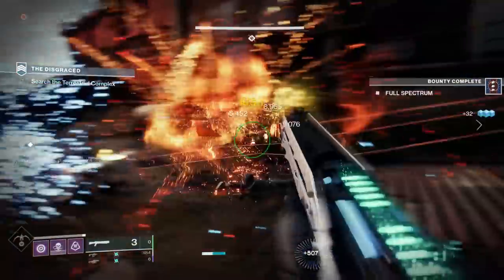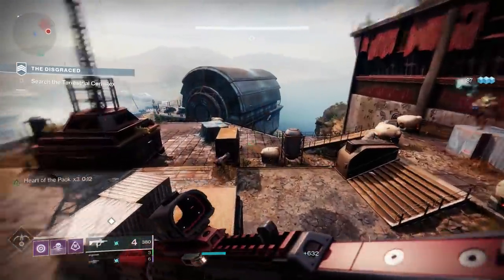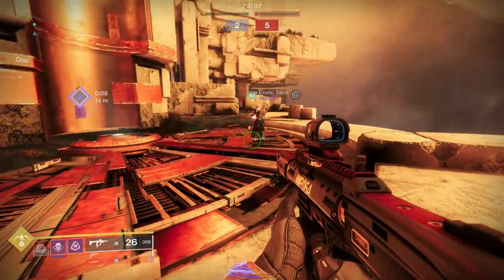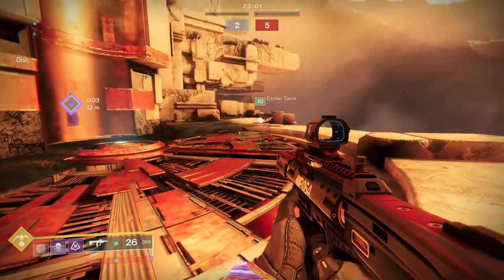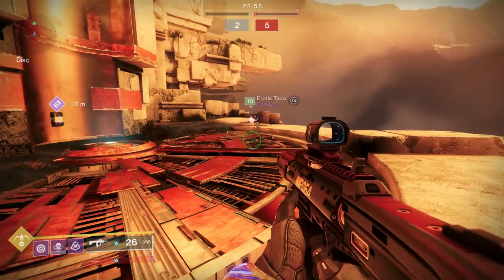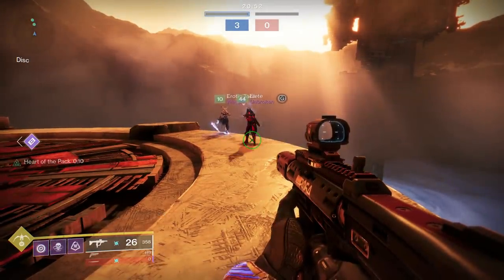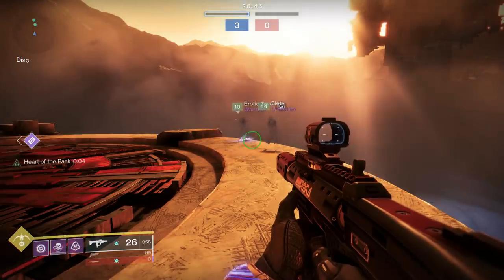All of that is pretty straightforward. Where this exotic gets really quirky is the last part of its ability, where you gain melee energy for making a teammate invisible. As you can see here, when I just throw my Smoke Bomb at my ally and turn them invisible, I get a huge chunk of melee energy — pretty much 50% of a full charge of my Smoke Bomb back for doing that. And that's pretty insane. It also seems to increase the more allies I hit with that Smoke Bomb, so if I can turn two teammates invisible, I get a full charge of my Smoke Bomb back, which is actually insane.